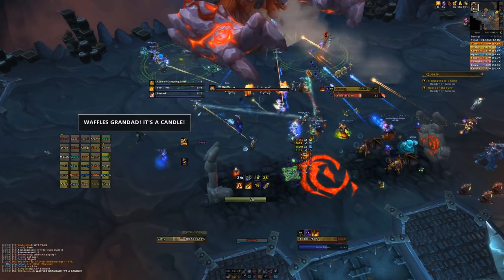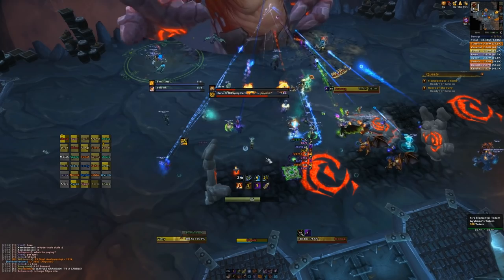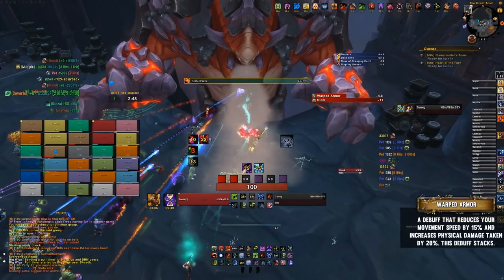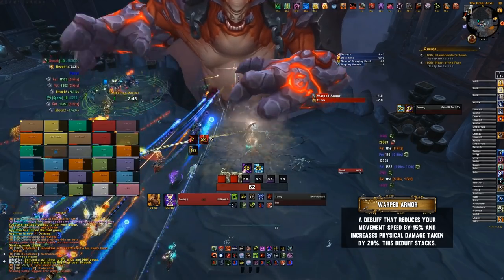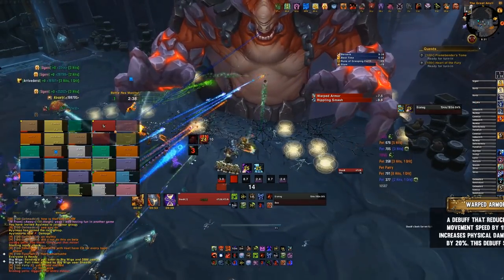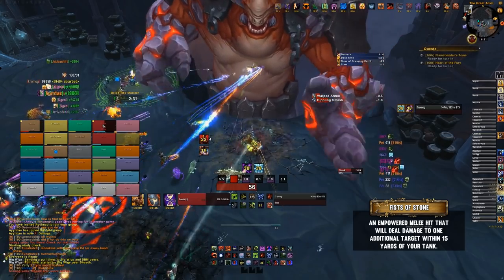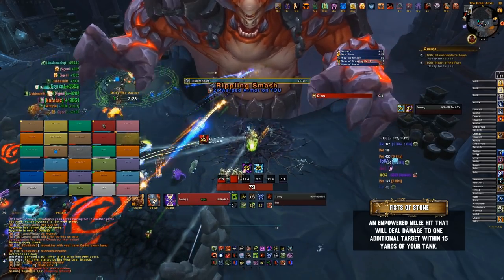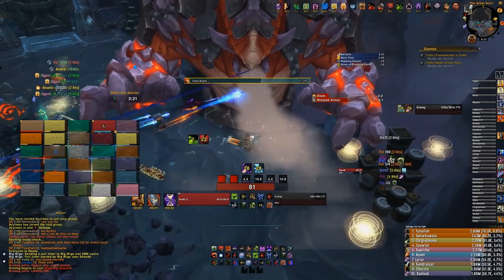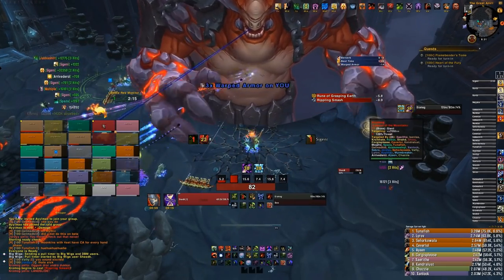This encounter is pretty much one boss with a couple of adds later on. For tanks, the boss applies a debuff called Warped Armor, which reduces movement speed by 15% and increases physical damage taken by 20%. It stacks quickly — taunt on roughly two or three stacks. Chromog also does Fists of Stone, empowering his melee to deal large split damage to the tank and anyone within 15 yards. Tanks need to stay on top of each other throughout the fight. Position tanks on the right-hand side, with melee on the left to avoid parries.